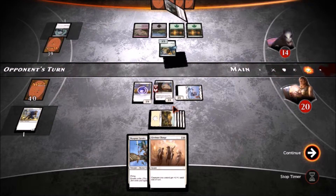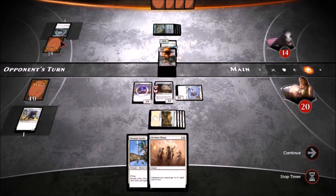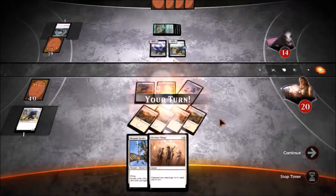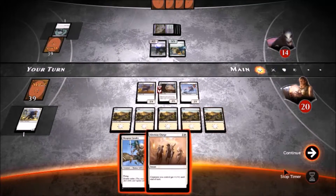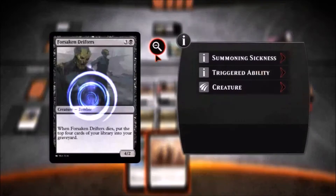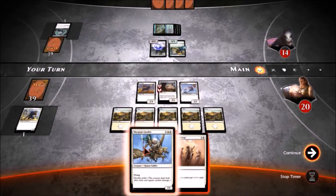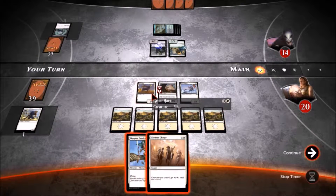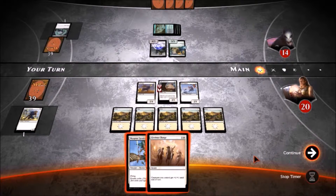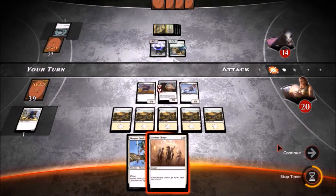I generally hate single-color decks. Putting the top four cards of your library into your graveyard is not all that great either, unless it's a reanimation deck. This is a four-two but that dies to just about anything. I throw out this two-two — if I play this that actually will save it.